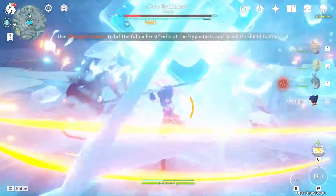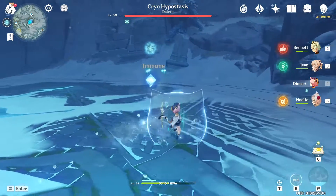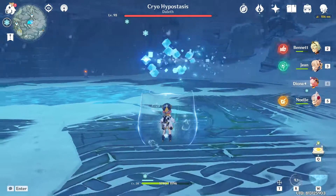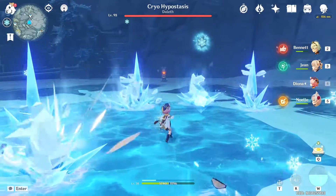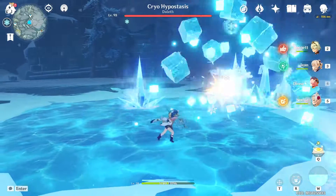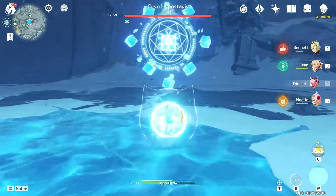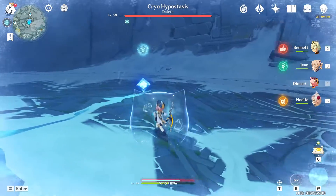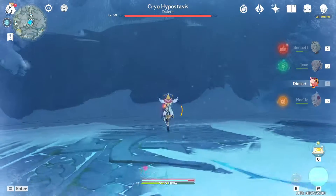There's a lot of information, strategy, and knowledge crammed into this 6–7 minute video. In terms of characters, you shouldn't pick characters that depend on cryo damage — for example, Ganyu, that's a very obvious one. You also have Chongyun and Kaeya, though Kaeya leans slightly toward physical damage. Ayaka and Eula will work. So if you are using Xiao DPS or Zhongli, they work fine — no problem.